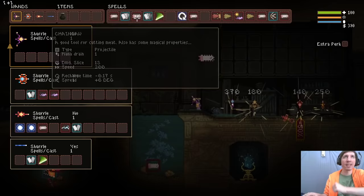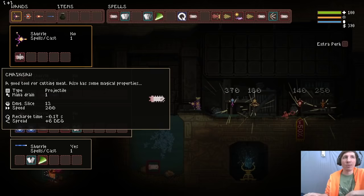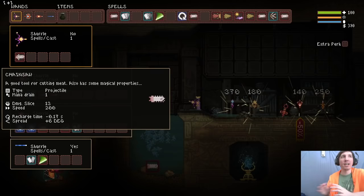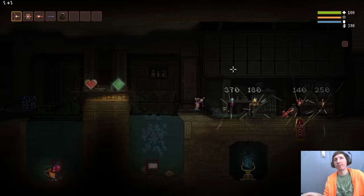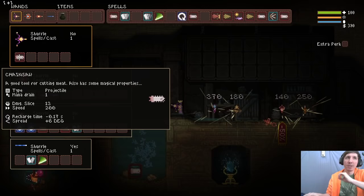Let's bust out the Chainsaw - the spell this video is actually about. The Chainsaw removes 0.17 seconds of recharge time, which is the exact amount of recharge time on this wand. Cast delay is our issue right now at five seconds, but if you look at the Chainsaw's description it says it also has some magical properties. That magical property is: at any time when it hits the Chainsaw, it removes all cast delay currently in the wand. As you can see, firing it now it's going instantaneously - cast delay is zero, recharge is also zero.